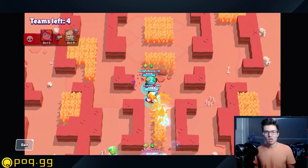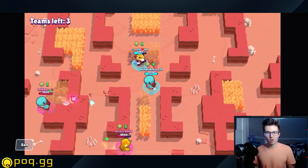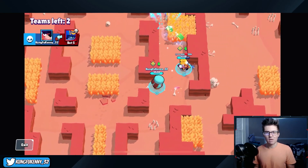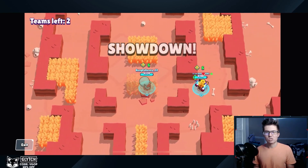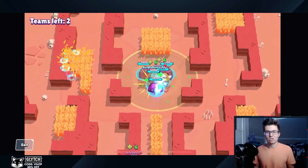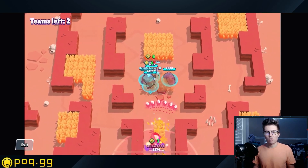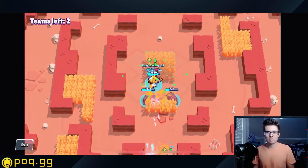Ruffs is a great brawler for this — he's a great duo in general because of his star power, which allows you to give HP to your teammates over time, about 30 a second. Ruffs also counters a lot of aggressive brawlers in the meta right now that especially show up in showdown on this map, like Surge and Stew. Gene is the other brawler I'm going to recommend. Gene does a great job at just being an overall balanced brawler that can deal with just about anybody — not a lot of hard counters — and has the passive ability to heal teammates.